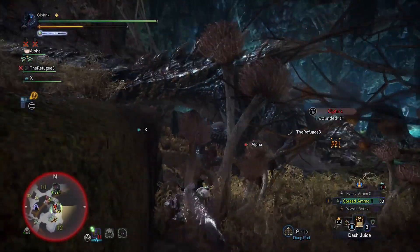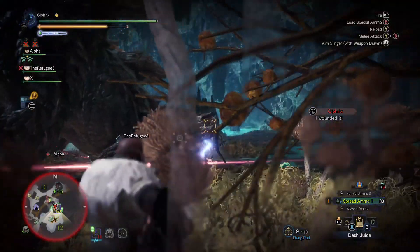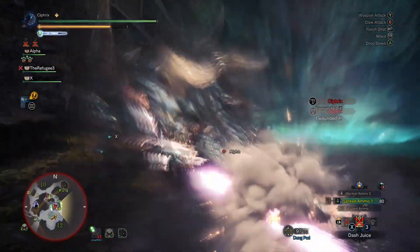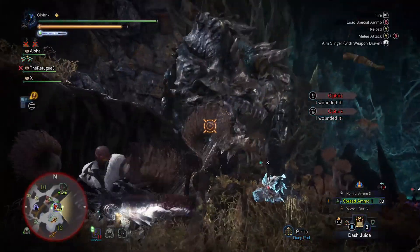If you desire something slightly different, you can swap out the KO Charm for the Earplugs Charm 4 and swap out one Jumping Jewel for the 5th level of Earplugs. This will give you that roar immunity that many people are fond of.